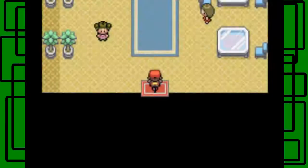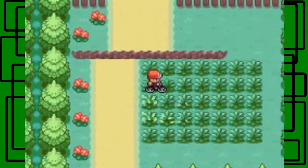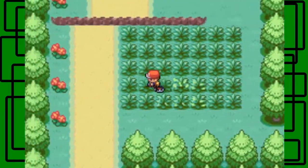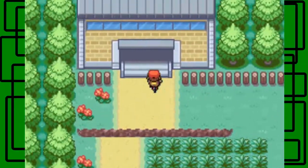If you don't have a Master Ball, you can use Mean Look or have a Pokemon with Shadow Tag, or a Dugtrio or Diglett with Arena Trap. But for me, I just save my Master Ball — I think that's the easier way, in my opinion, is to just save your Master Ball.